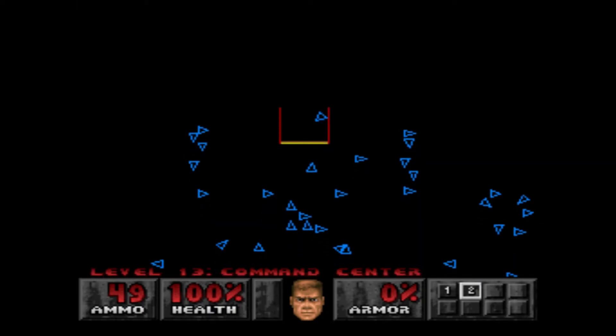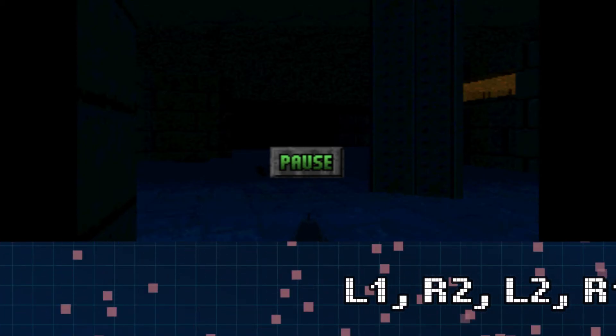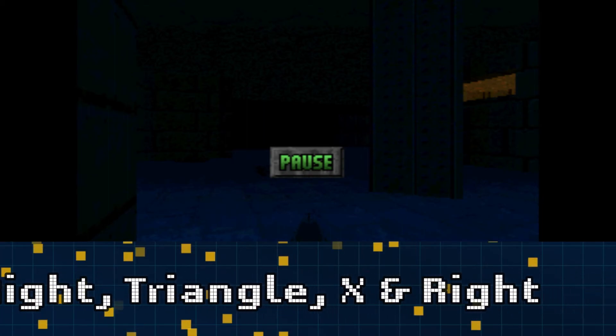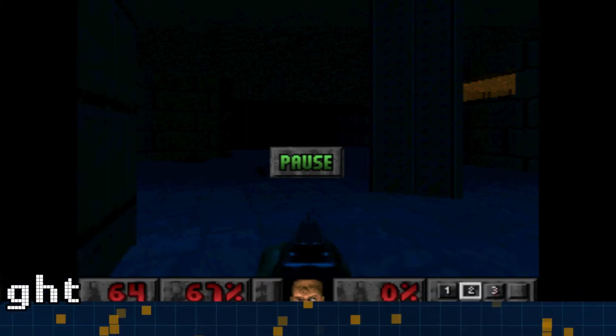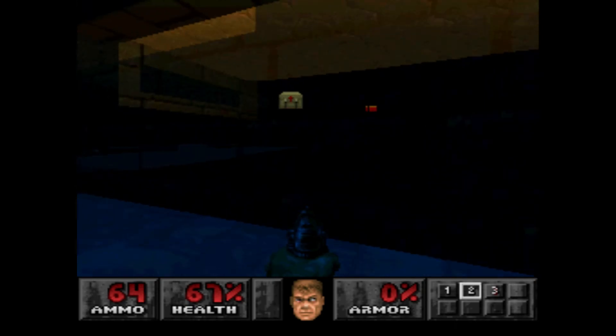There are all the locations on the map. And lastly, well not least, X-ray vision. Pause the game and press L1, R2, L2, R1, Right, Triangle, X, Right. Once you enter that it won't come up with a message but right now you can see through the items and enemies and any building. How cool was that guys?